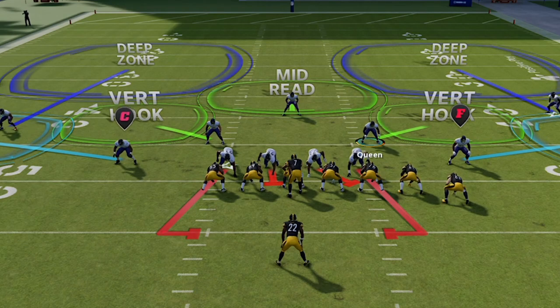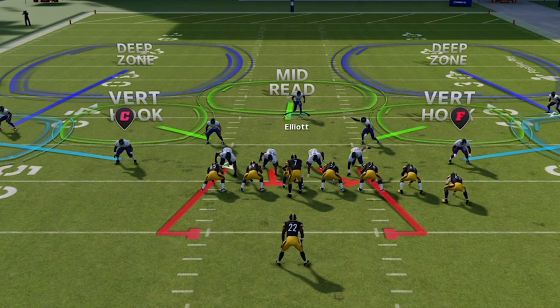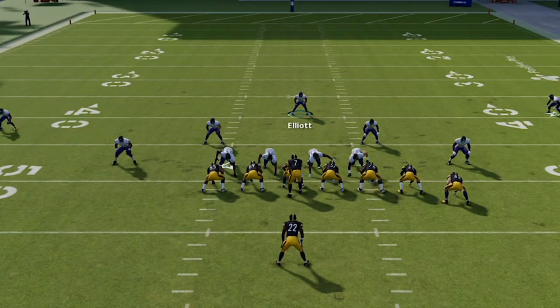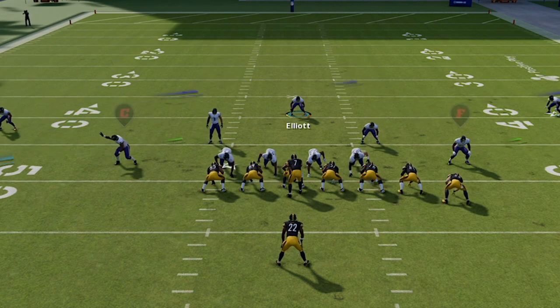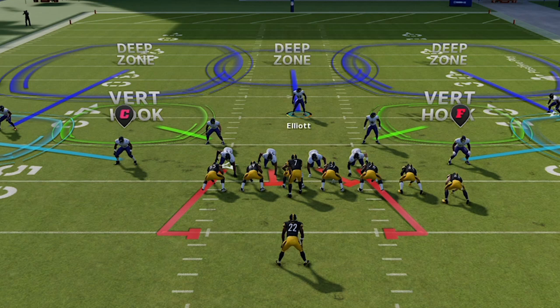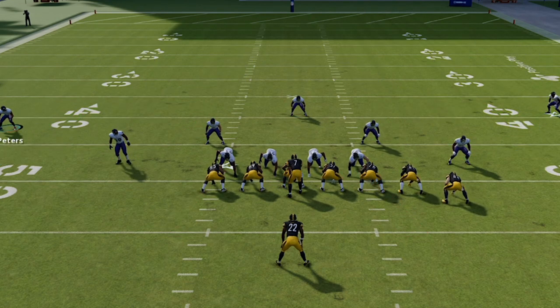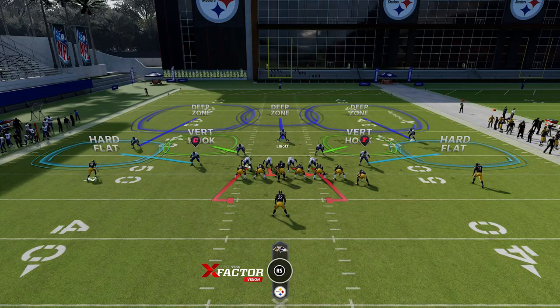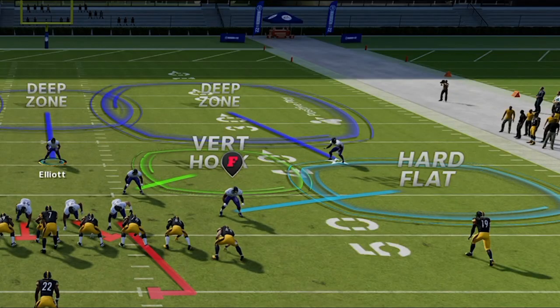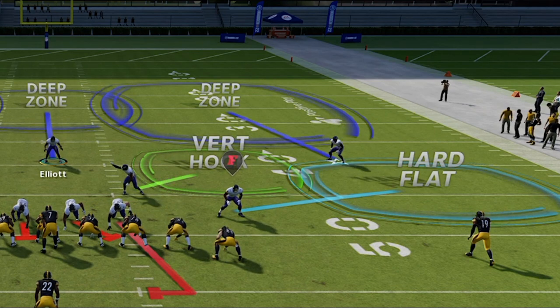One of the few weaknesses of this defense is pass defense directly over the middle. The mid-read here is not very good, so you're probably going to want to put him in a middle third to take away any deep routes — otherwise he'll typically be exposed over the middle. If you do that, you'll actually have a really good defense deep. A lot of times your opponent will mistake this for a Cover 3, but it's not susceptible to Cover 3 one-play touchdowns the same way, because the cornerbacks are in the deep halves, not the safeties.